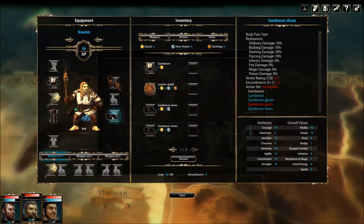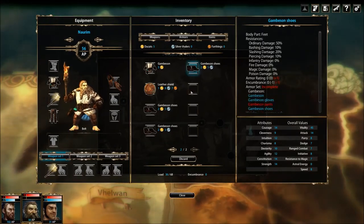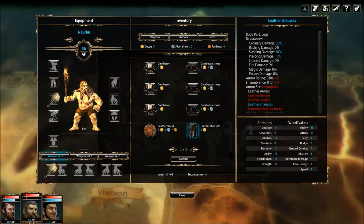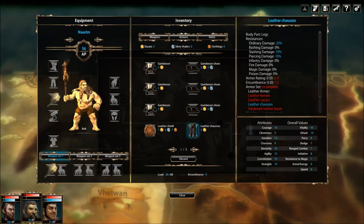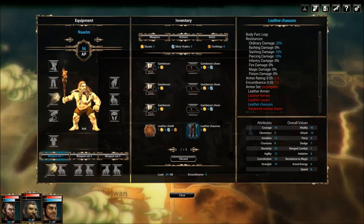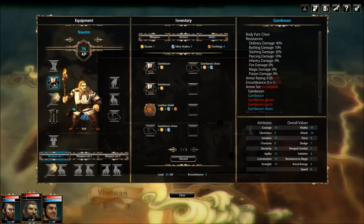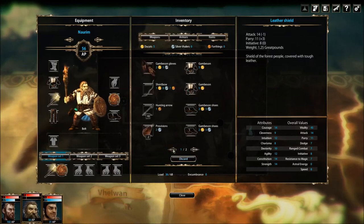It appears that our graphical layout is a little bit off — let me demonstrate. We have a belt down here that looks like a shirt, pants that looks like a belt, a shirt that looks like pants, a helmet that looks like boots, and boots that look like a helmet. Apparently there's a little bit of oversight on how things should be running right now. But that's okay, we can make do. It's just a little funny.